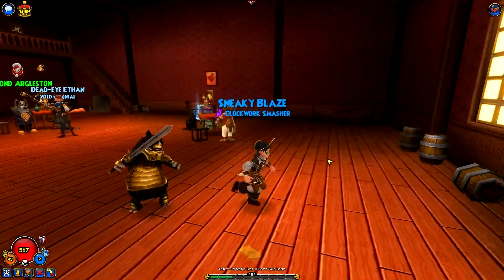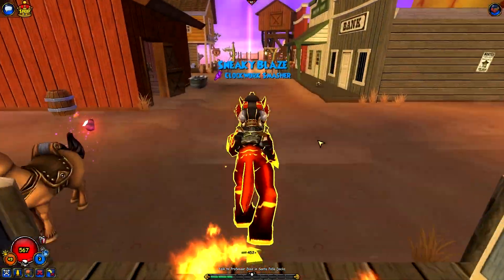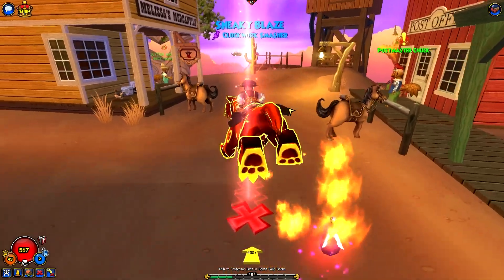Alrighty. What is McMuffin's name? Like his name in Wizard101. Harold? Harold, so yeah — Desmond is his brother or something? Yeah, something. Cool.